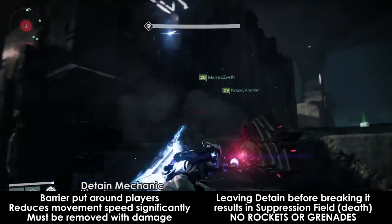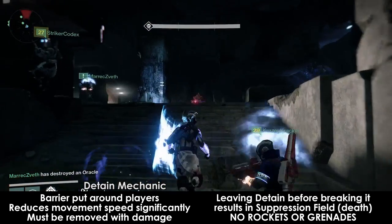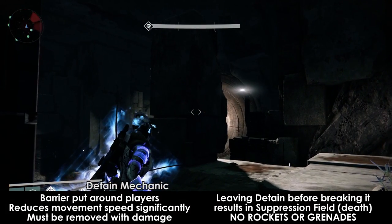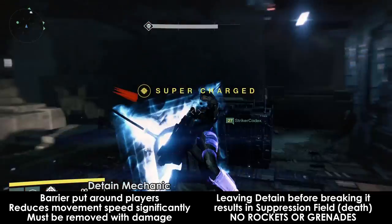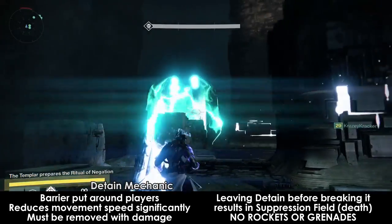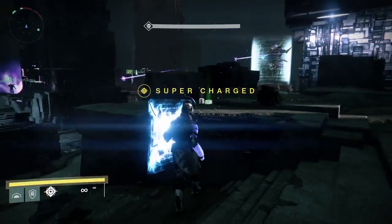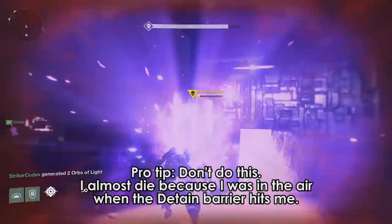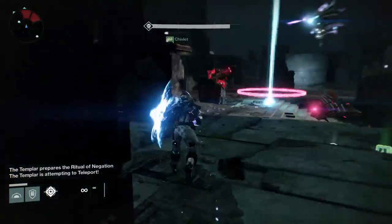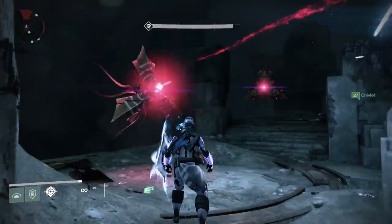If you launch a rocket while detained, you will blow yourself up. If you throw a grenade, you will damage yourself heavily. Just do not use them. The reason you shouldn't be moving is because if you are jumping in the air when the detain shield comes up, you will not be affected by the movement speed reduction. Sounds good in theory, until you learn that if you leave your detainment shield before breaking it, you'll be affected by Suppression Field. Suppression Field will kill you very quickly if you do not re-enter your detainment shield — it typically results in death. This is mostly a problem for the Relic Holder since the dash attack will still move you at full speed. It is very easy to dash out of your own shield and die. To prevent this, just go back and forth until the shield is removed. It should only take a couple of hits to break it. Or you can quickly tap jump and then shield slam the ground and it should break off in one hit.